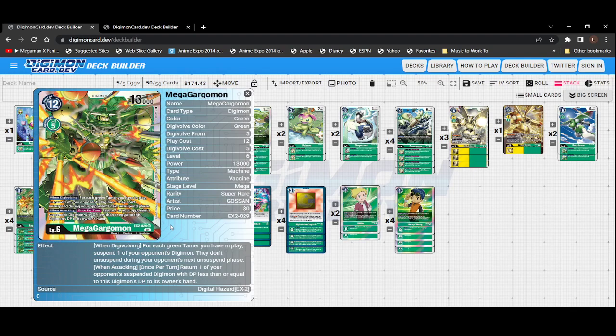We're also running four copies of EX2 Mega Gargomon. When digivolving, for each green tamer you have in play, suspend one of your opponent's digimon — they don't unsuspend during your opponent's next unsuspend phase. We're running five to six tamers, maybe even seven, so having all those tamers lets you basically lock your opponent's board so during your next turn you can start crippling it. He also has: when attacking, once per turn, return one of your opponent's suspended digimon with DP less than or equal to this digimon's DP to its owner's hand. With DP increases — maximum plus 4000 from the new Terriermon and Rapidmon — he bumps to 17000, so we can bounce a lot of things.